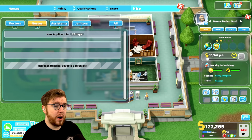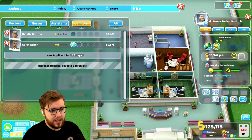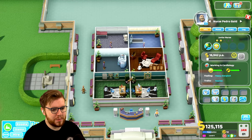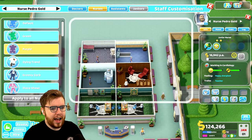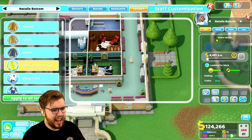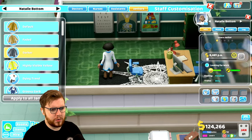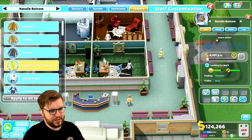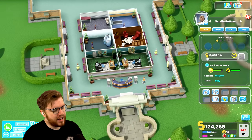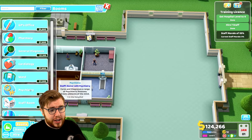We do need janitors, so let's get Gwyneth Picture and Natalie Bottom — we can train her eventually. For the janitor uniforms, I'm thinking the Hive-is. I love the darker one, I really do, but the Hive-is though... I think it needs to be the Hive-is. It was also kind of expensive so I'm definitely going to commit.